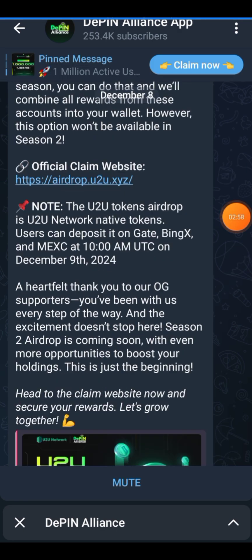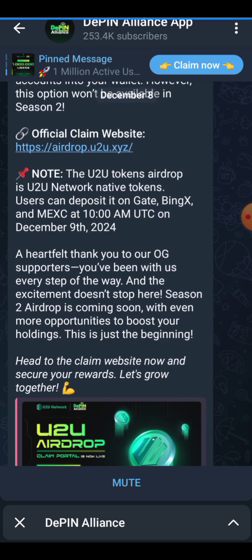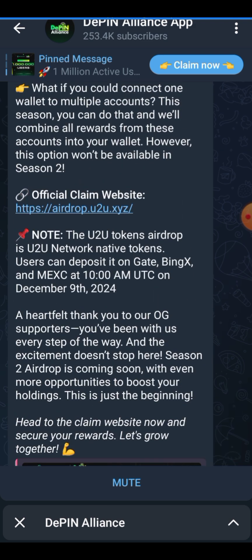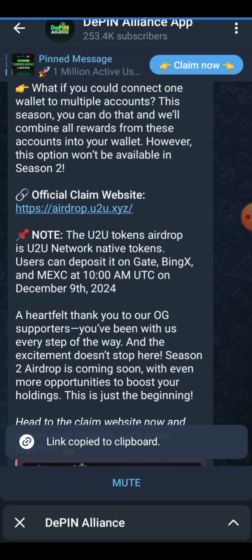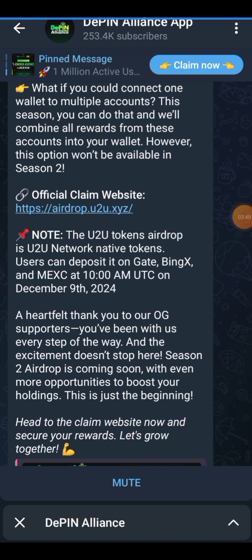I'll be leaving the link in the description of this video. You can also search for the DPin Alliance app and find the link to the channel. Visit the channel and check the last post they made before this claim drop. That post says the listing on centralized exchanges happens at 10 AM UTC — which is December 9th — equivalent to 11 AM GMT+1 Nigerian time. Go ahead and copy that link.